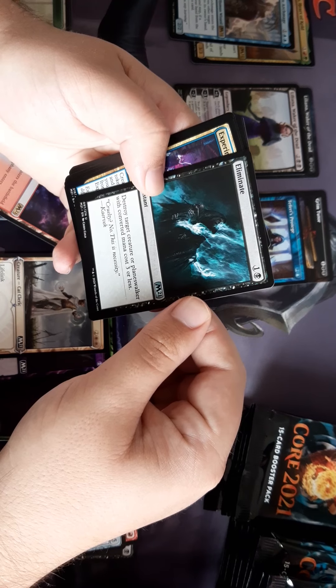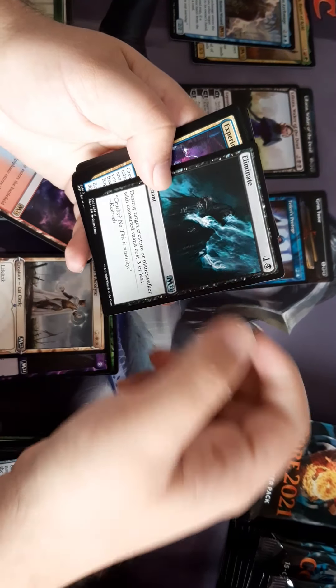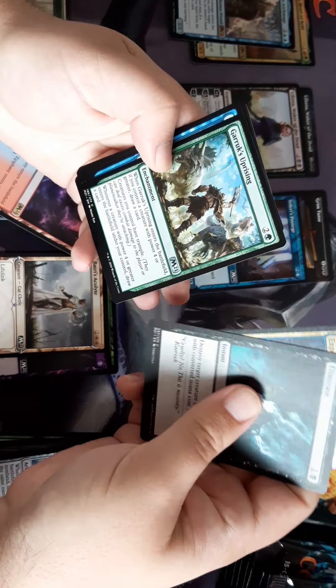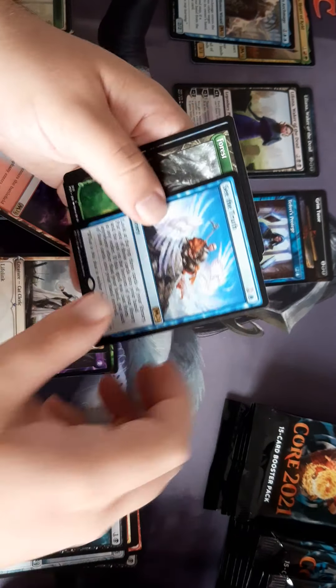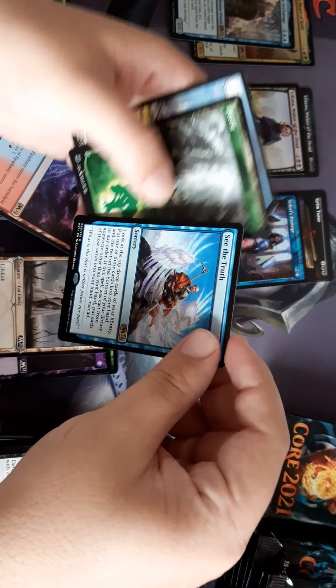Eliminate — destroy target creature or planeswalker with CMC three or less. That's quite good, very good. Surprising. And a second See the Truth.